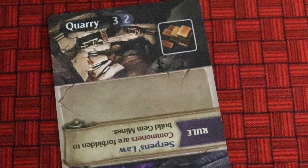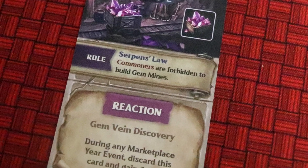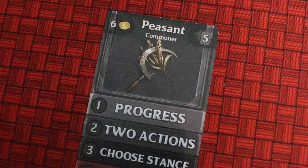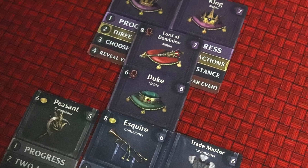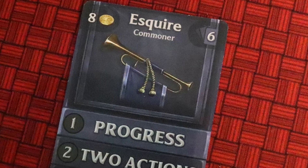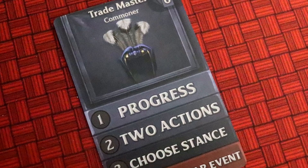Quarries are great — there are only two in a set — but if you're a noble, you may also build a gem mine. These take three time to build, and you'll need to rank up from peasant to noble to construct them, but it only takes one gem mine to start bringing in money. Ranking up is the third action you can take. The cost in coins is shown on your current rank card, and with higher ranks come better rewards — Esquires have a hand size of six instead of five, and Trademasters get to draw new opportunity cards at different times in the game.